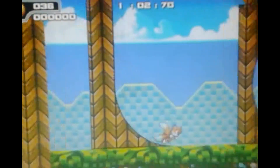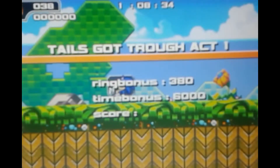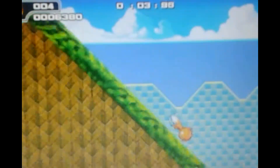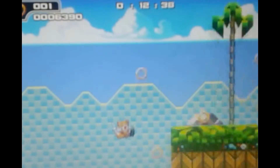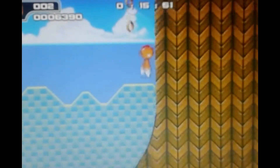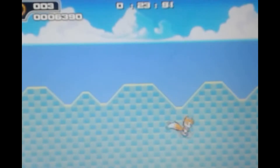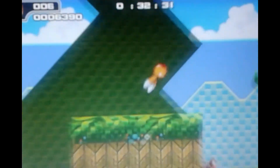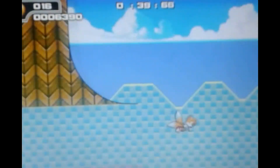Every character is relatively the same except for the flying characters. There's not super special things when you play with each character — I guess the best thing is just getting to play with your favorite character based on your preference. That's why I think there are characters from the Sonic Advance series in this game. Oh there we go — get flying, boy! We just took that nice shortcut and we're skipping over everything. That's how Tails does things — he just skips over everything.